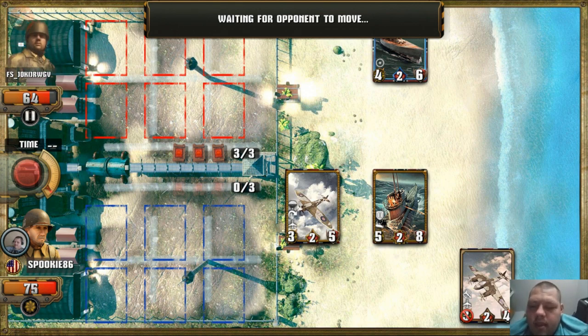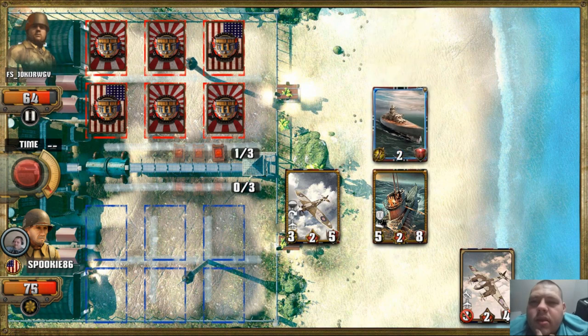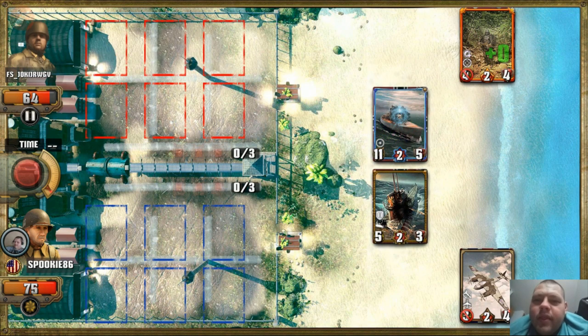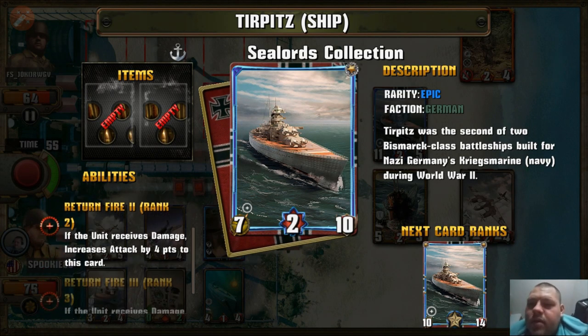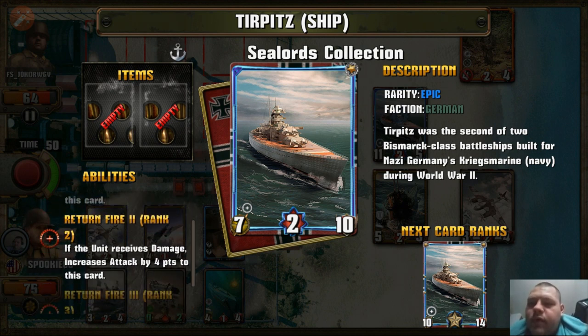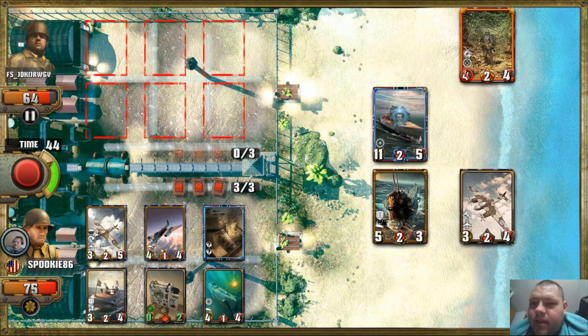This deck doesn't do as much damage in one hit as Pump It Up does, but as you'll see, it definitely gets the job done. Sometimes these ship decks don't have as many legendaries, but he's still got the important ones. Oh, this is a card I really want right here. My Pump It Up deck does the same thing, it's a little weaker though — the other one's four-six-eight and this one's two-four-six. But still, I want that for my deck.